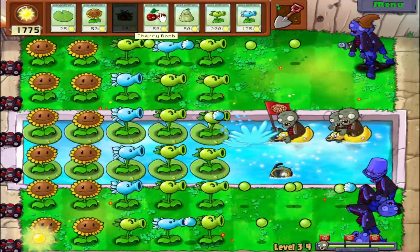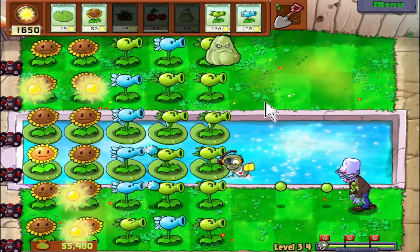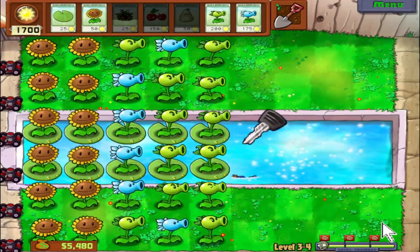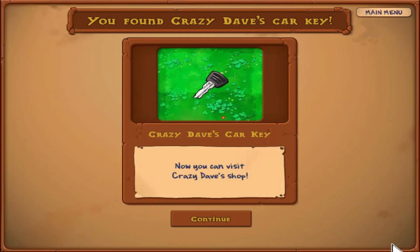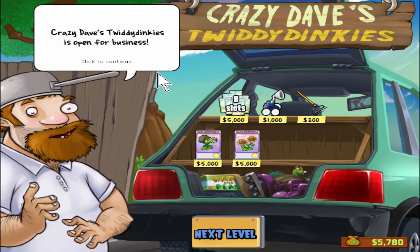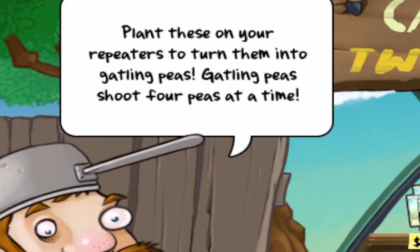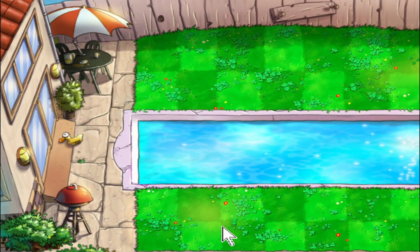Only one bucket head to deal with here and we got a key! Now you can visit Crazy Dave's shop. Your reward is you're able to engage in capitalism. Crazy Dave's Twiddly Dicks is hoping for business — have a look, see if you can find something you like. We'll just go with eight slots — that's the right thing to do. Now we can take eight seed packets with us per level.